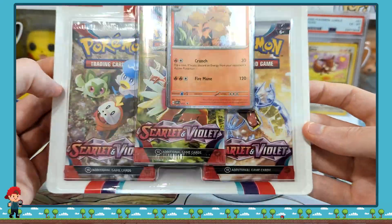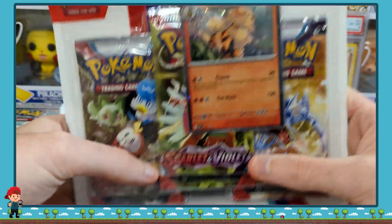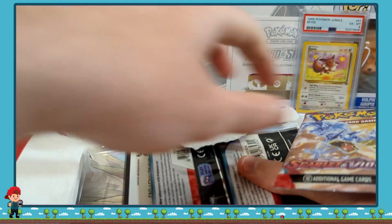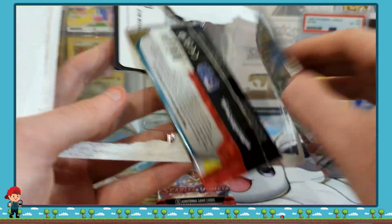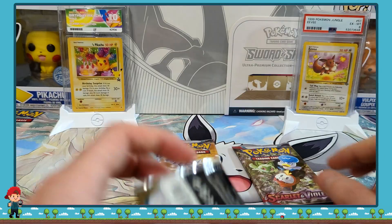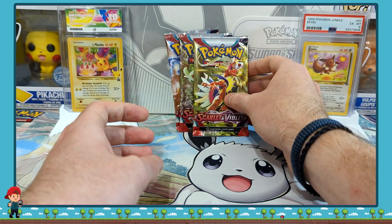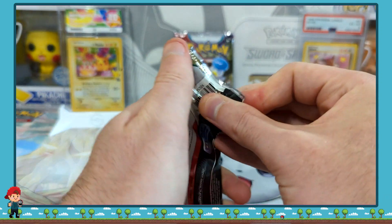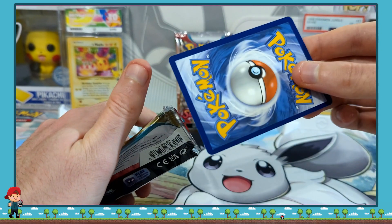Hi guys, welcome back to the channel! Today we are going to be opening this three-pack blister of Scarlet and Violet base. I'm mainly waiting for that 151 series to come out, so keep an eye on the channel for that one — there's a cool little promo card there. Okay, so we've got our three boosters and we will just get right into them.